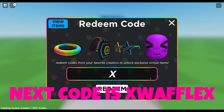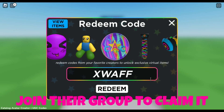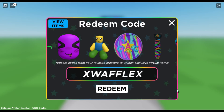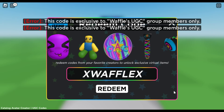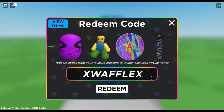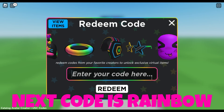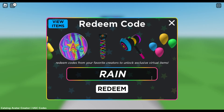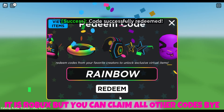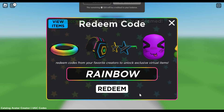The next code is x-w-a-f-f-o-e-x — join their group to claim it. The next code is rainbow. It costs Robux, but you can claim all the other codes for free.